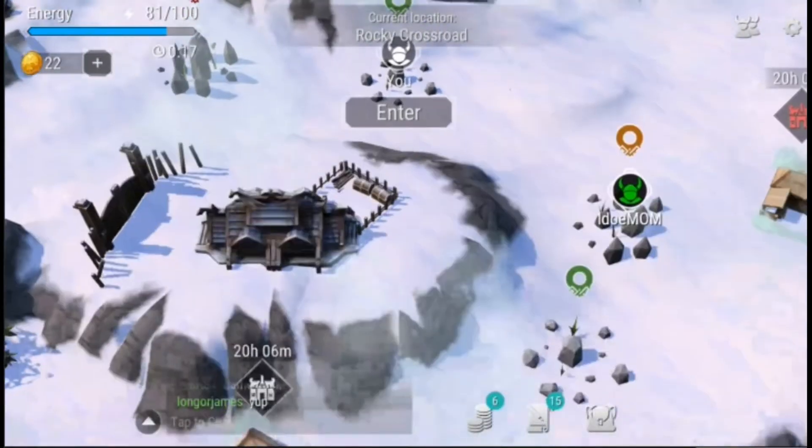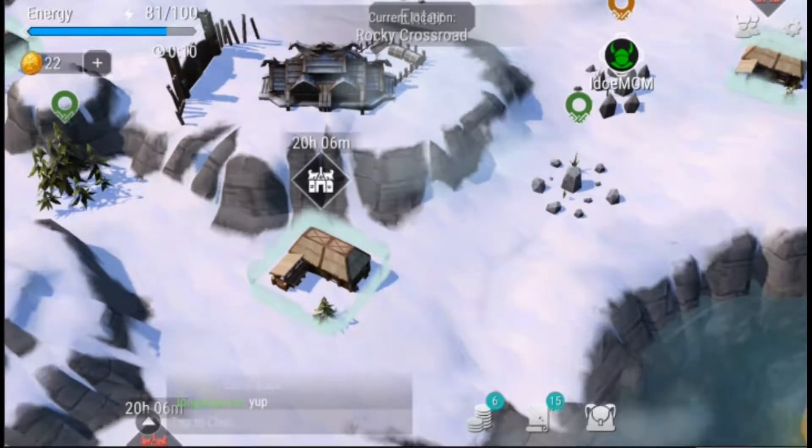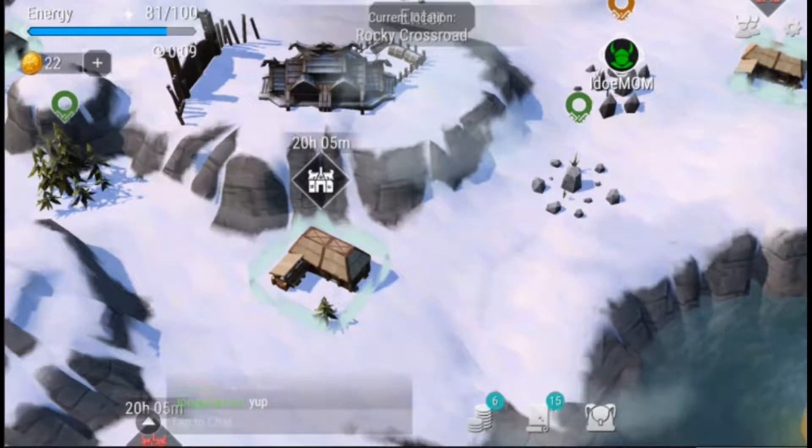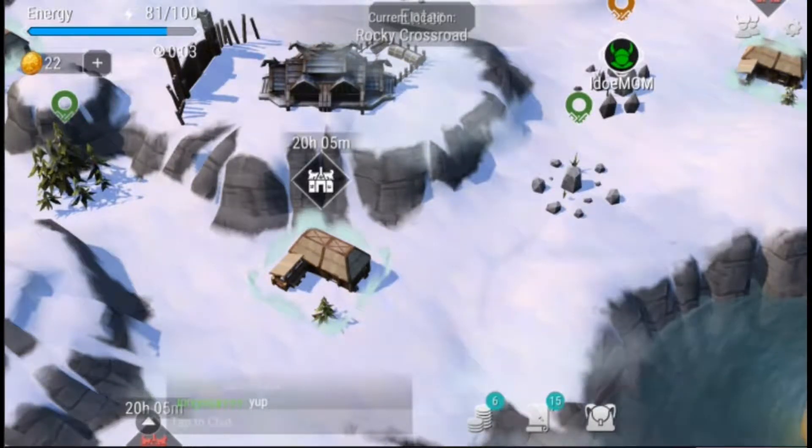The first thing you want to do when you start the game is clear your base of all its resources and enemies, and save your good stuff in the provided chest. You will likely need to create another chest to fit everything.